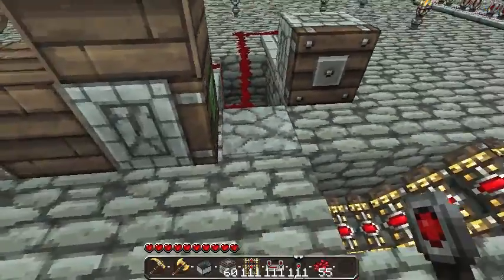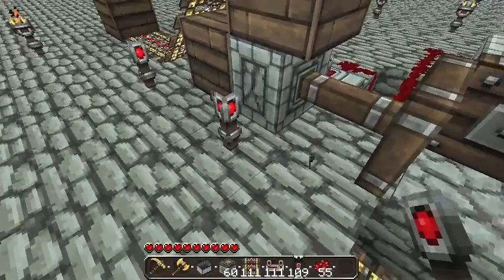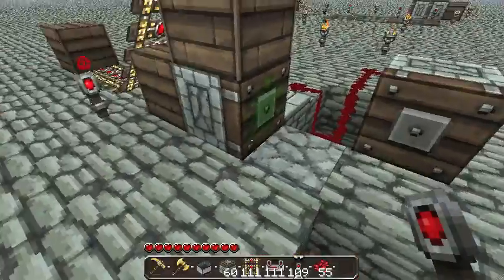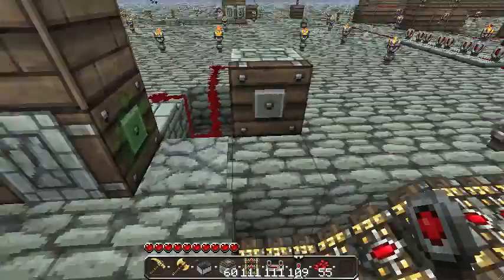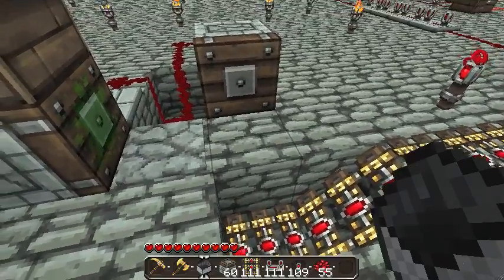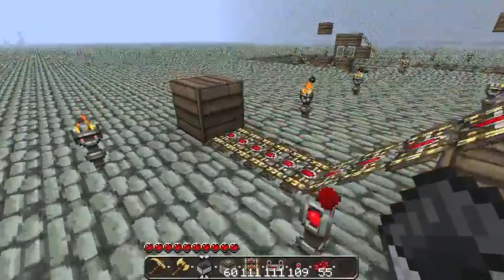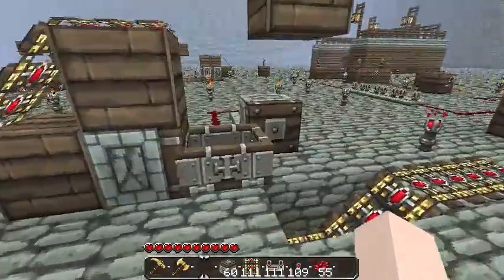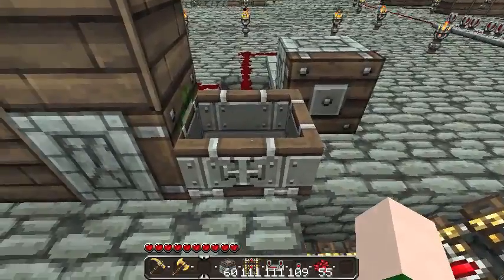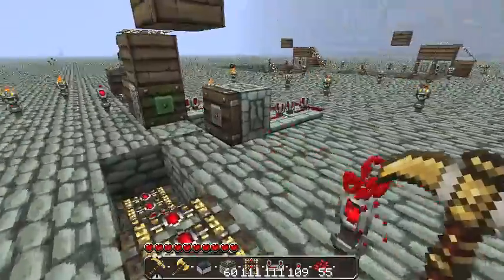As the sticky piston extends and retracts, the stone pressure plate will get moved with you. So when the sticky piston retracts, the stone pressure plate will retract as well, but it will leave the minecart sitting here on this block, ready to be pushed by the normal piston. So let's take a look at it — this would be an incoming cart from our PEZ dispenser, then we jump in, and off we go just like that.